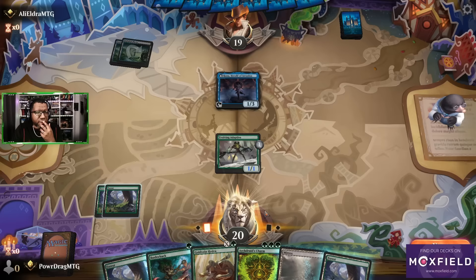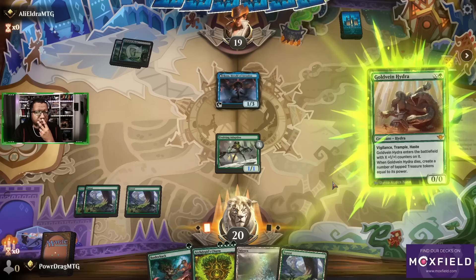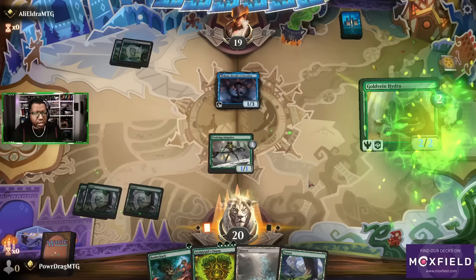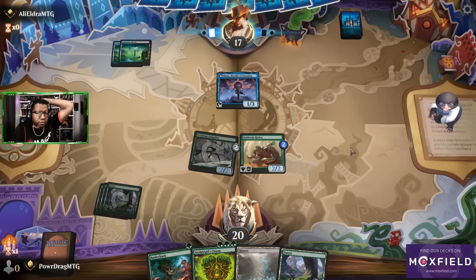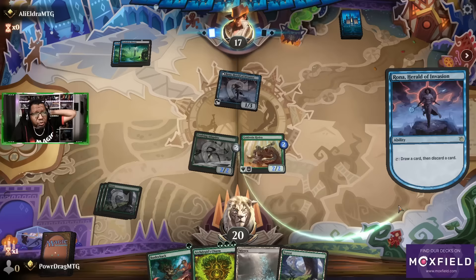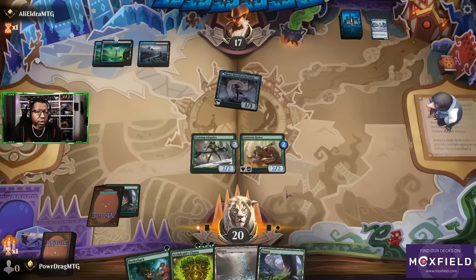Rona — you got it. This makes things really bad actually. Here's how silly this kind of has to be: I have to do this to pump this up this turn, get in for two, and then I'm going to have to pump a thing to kill a Rona — not really what we want to do. But we could potentially kill two things here: we play a land, we pump a creature, fight one of them, and then use Bushwhack to fight the other one.